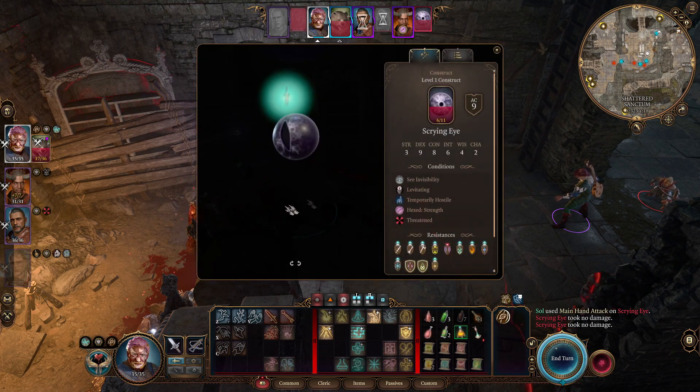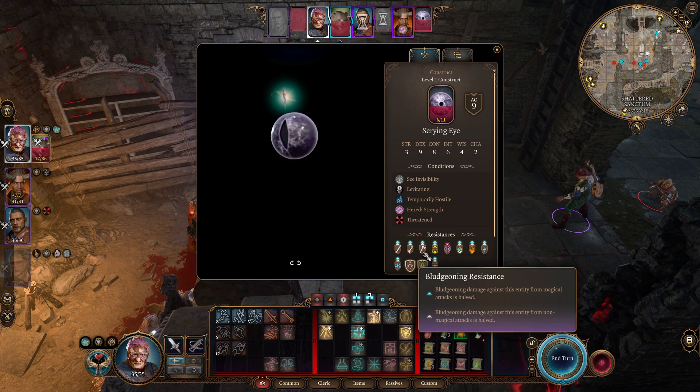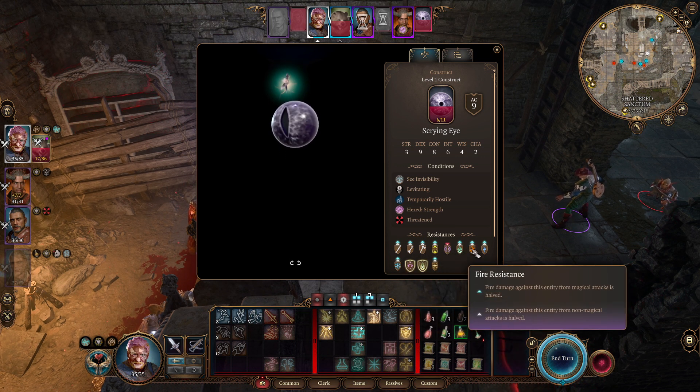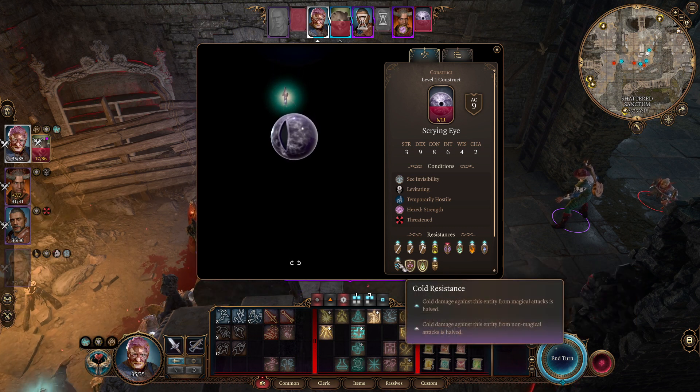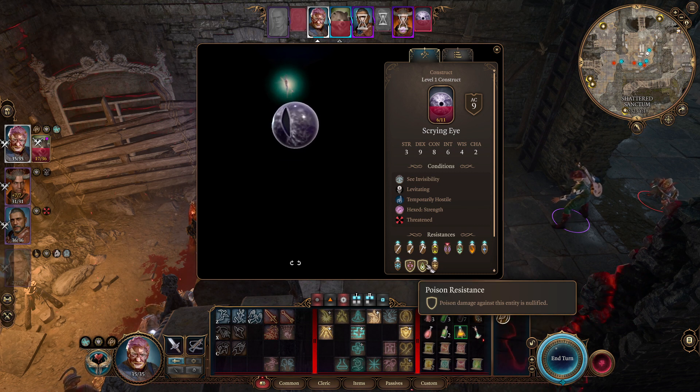If y'all are anything like me, we didn't know what to do to kill this. You can't use any of this, and not thunder — that's what you're gonna do. Everything else is not gonna kill it. It has red resistance to everything else. It has every type of piercing resistance and force damage resistance, so just use thunder — any thunder damage.